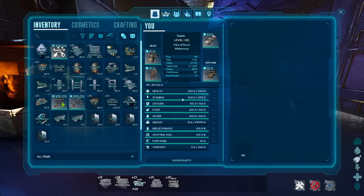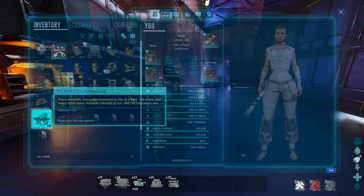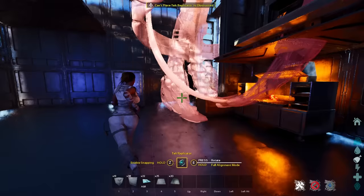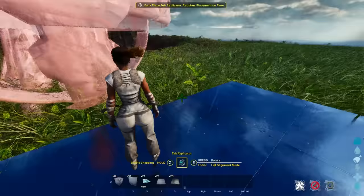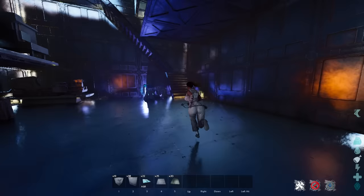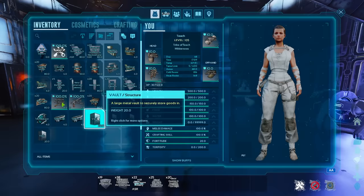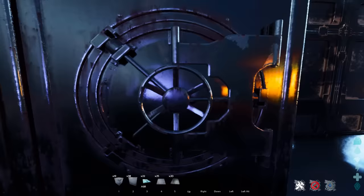This is a very compact build — not a breeding facility, but it's all the basics that you need. You can obviously upgrade to a tech trough or tech replicator. See how massive that structure is — that's one of those things you're going to want to place outside your base or build a much bigger base in general. We've got all of our basics right here with end-game stuff, vaults, and with snapping enabled you can fit four vaults right there — one for drops, one for armor and saddles, whatever you need.